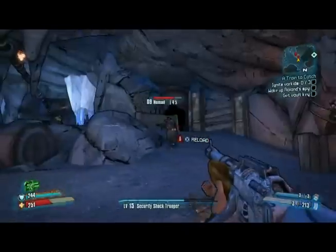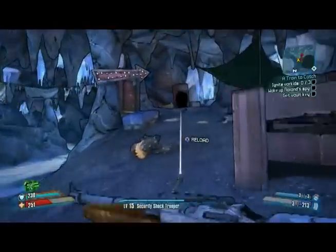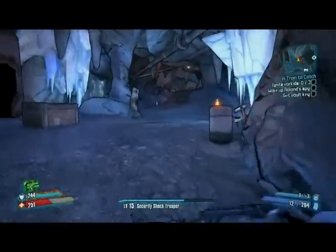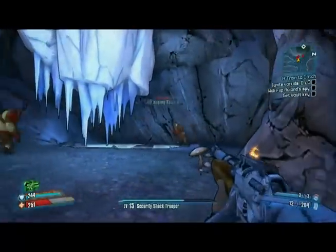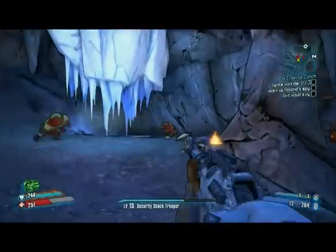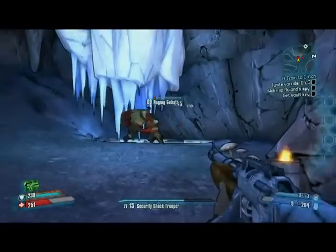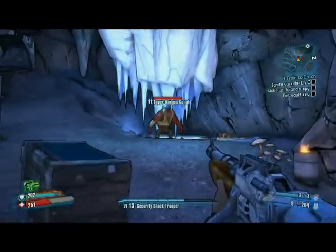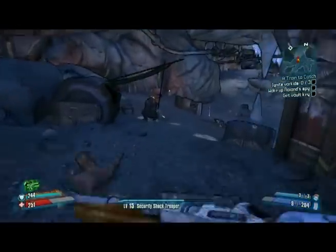I like to whittle some of the stronger enemies down just to help the Goliath out. There are two Goliaths waiting — let's just take this one down a couple notches. Boom, and he levels up right there and gets all his health back. Now we're at 11, which is super badass.